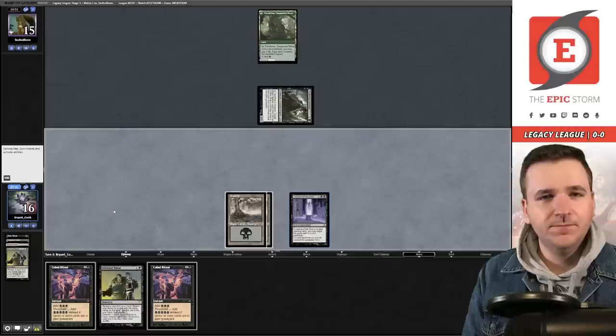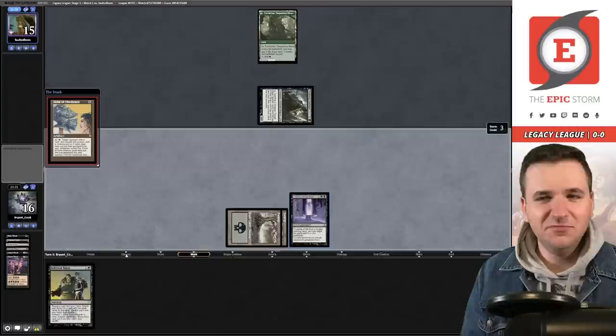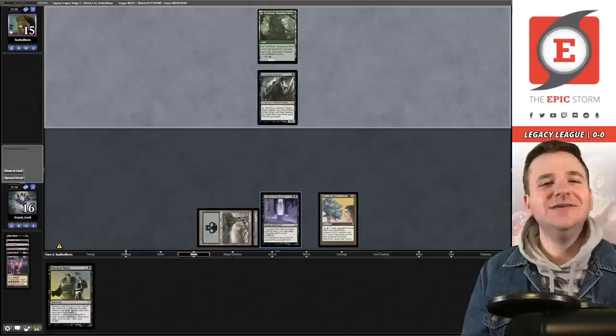Draw a card. We are just short of decking them, but I can get the Helm on the table. Helm of Obedience — pass the turn. You do have to spend one mana to activate the Helm, or else it just does nothing. And our opponent has conceded the game! Love to see it.